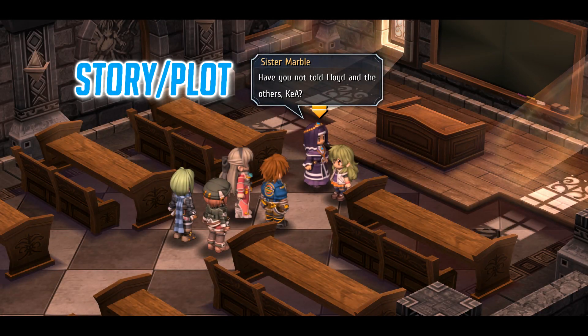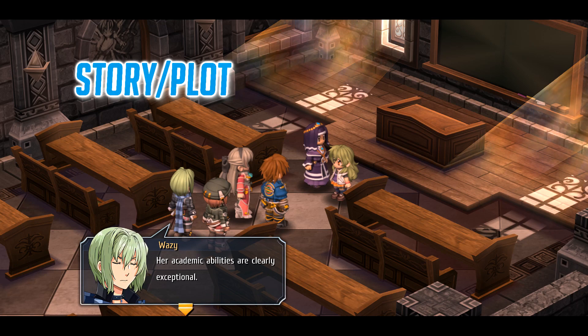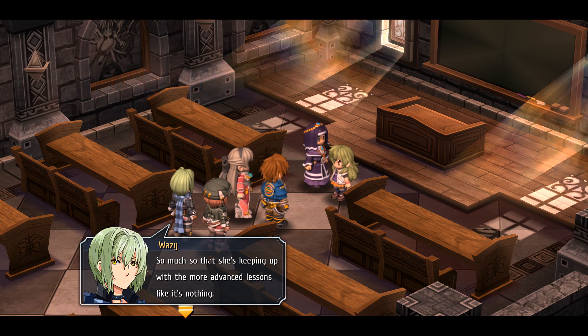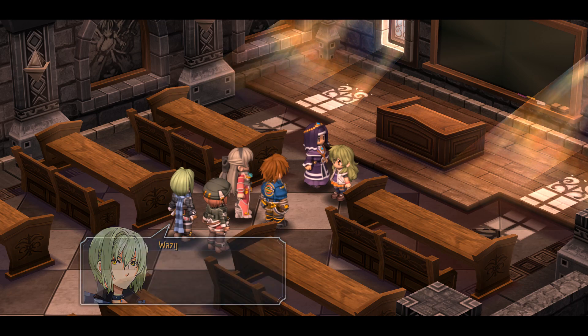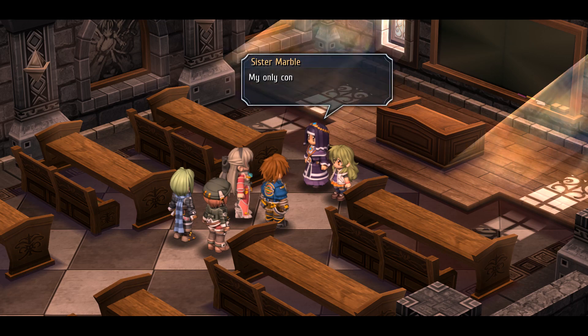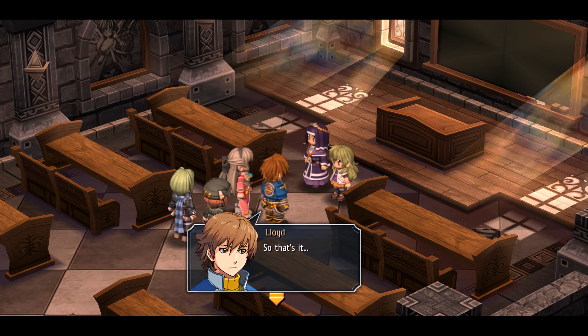Our game story is set after the events of Zero and we'll be following Lloyd and the rest of the SSS as they go around Crossbell solving crimes and unearthing various plots and mysteries. With this being a sequel, you can't merely jump in with this one or else you're going to be entirely lost. These games really do require you to play them in order to fully understand what's happening with the characters and the world around them.